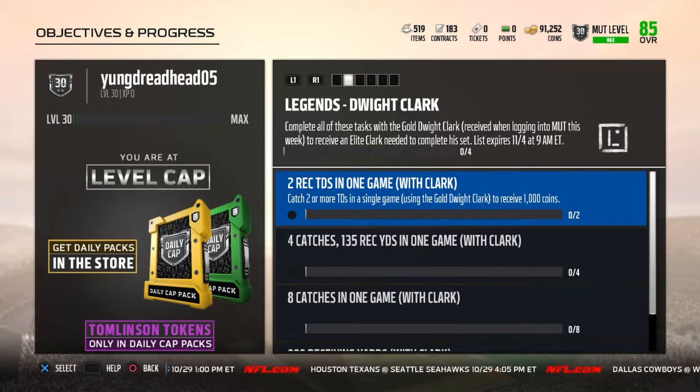The first challenge is to catch two or more TDs in a single game using the gold Dwight Clark to receive 1000 coins. The gold Dwight Clark is the 75 overall card I just showed you.